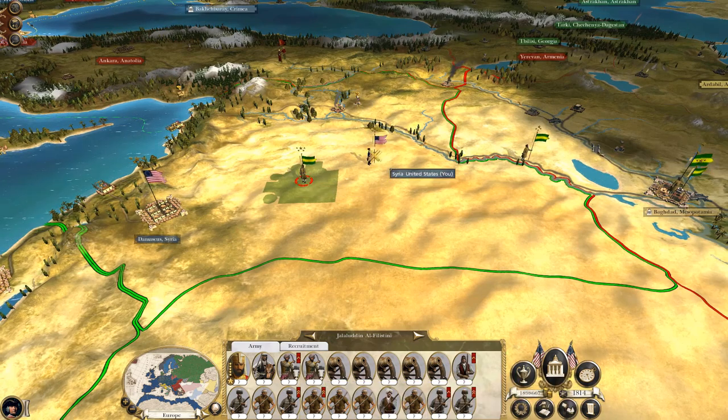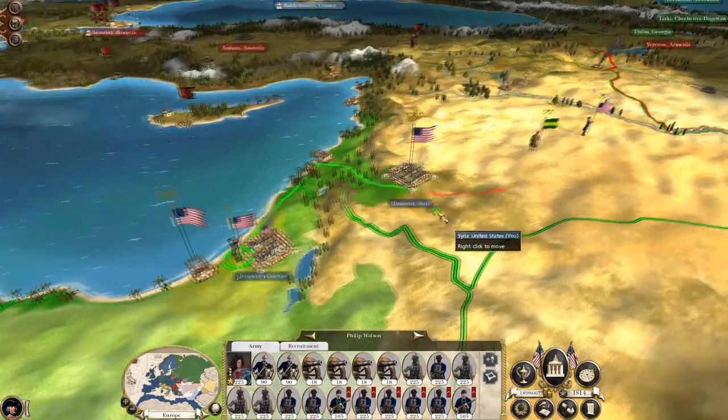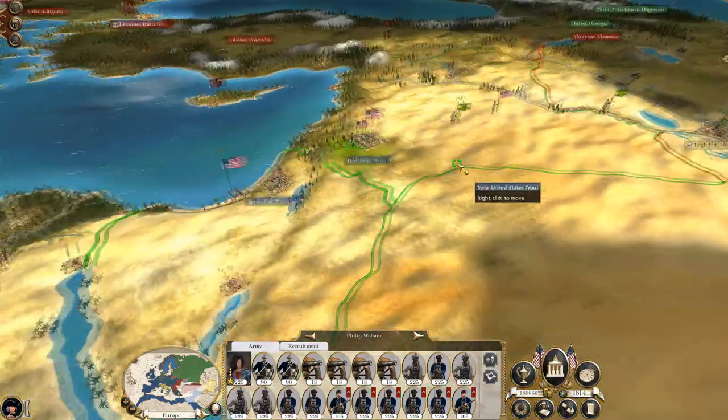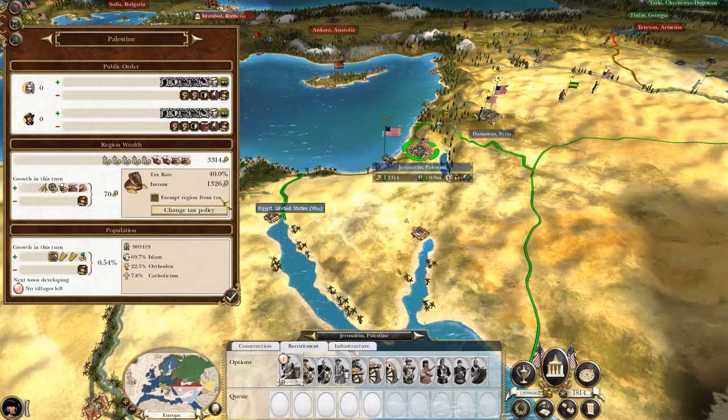Down here the Mamelukes are coming in. Damascus has walls though, so if they want to attack — I'm inclined to let them. Lots of melee infantry, but I'll put this army back here as a reinforcement. Are you on the go with another one? What about Jerusalem — I could have a reasonable army there.